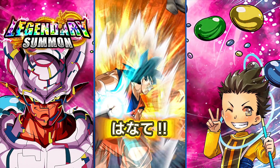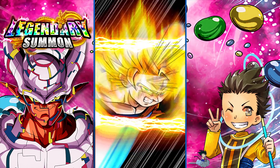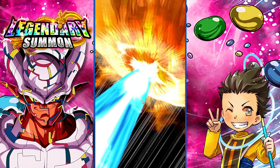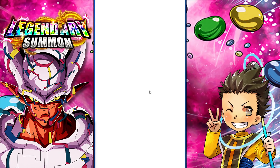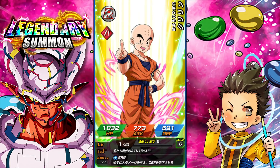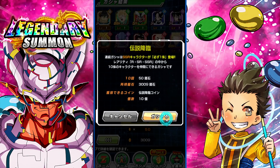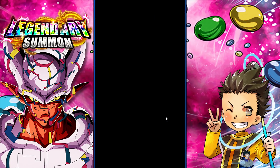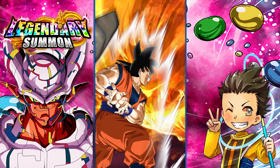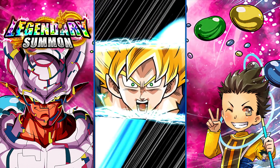We got a combination — this will be 200 Dragonstones used. Haven't pulled the LR yet. Now we're 250 in; this is where I would say, on average, you should pull an LR. See if we do that here. It doesn't look like we're doing anything — five multis in a row, no LRs. You're going to go through these kinds of runs. This is why I call it Luxury Banners, this is why I say stay away.